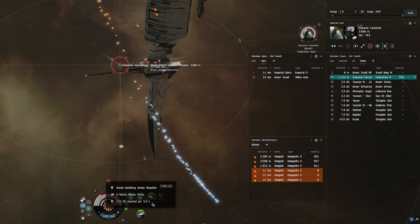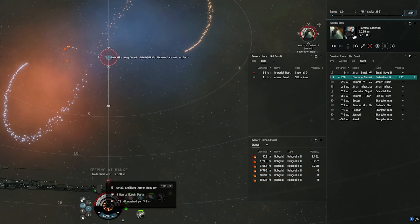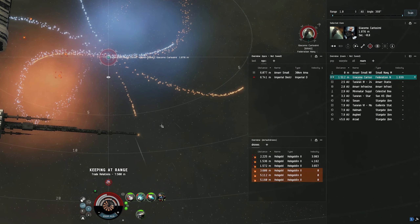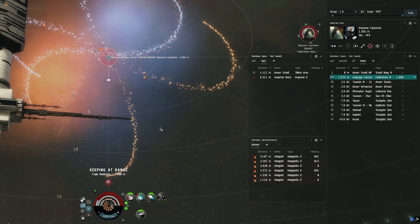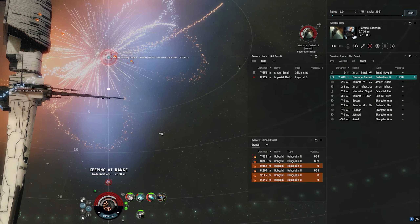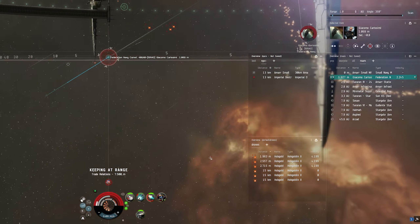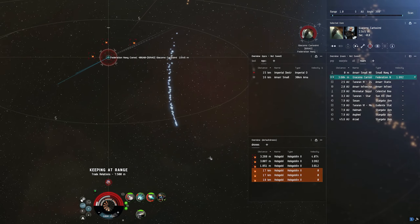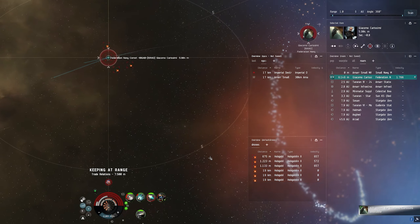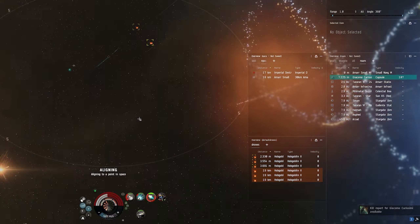He briefly comes within 1500 meters but then I take some distance again. Because he has a microwarp drive fitted I can't hold him off forever, but as long as I have enough time to put in some good hits I can destroy him before he destroys me. And of course some fireworks to celebrate — these are tough fights after all.